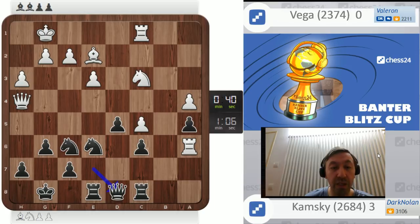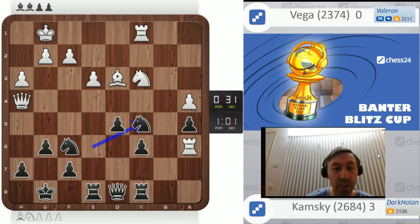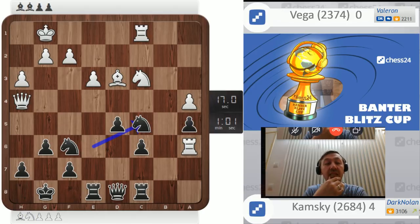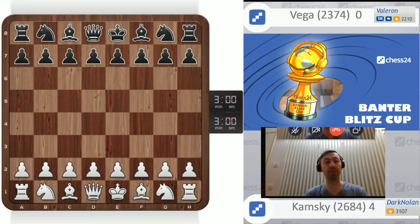White just blundered. White probably should have just played something like knight b1, knight d1 to protect c5. As you guys can see, having a good structure is important in your games because it gives you more options. The right pawn structure — like Philidor said — gives you squares for your pieces to play on. That is why pawn structure is important.